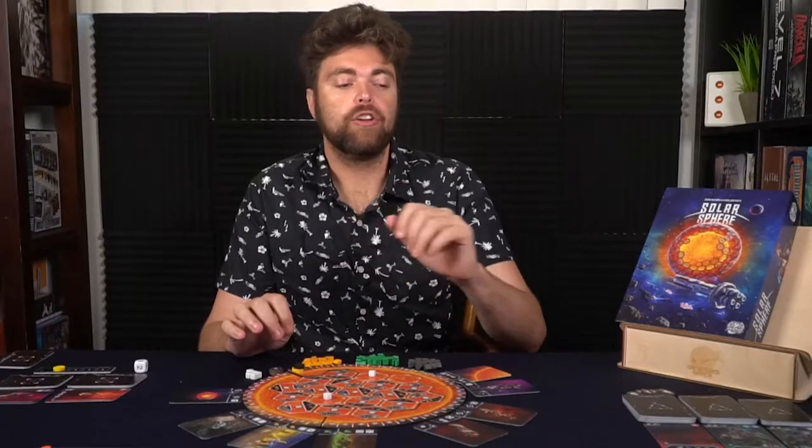The game plays out over 6 rounds. After the 6th round you tally up all the points based on what you've gained from the board, the different cards you've picked up, and anything from your morale tracker. Whoever has the most points has done the best job to infiltrate and create the Solar Sphere.